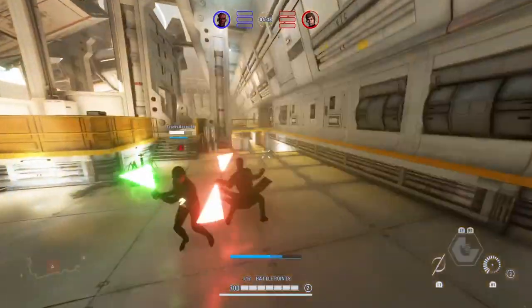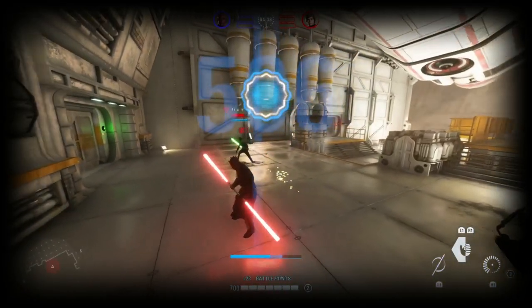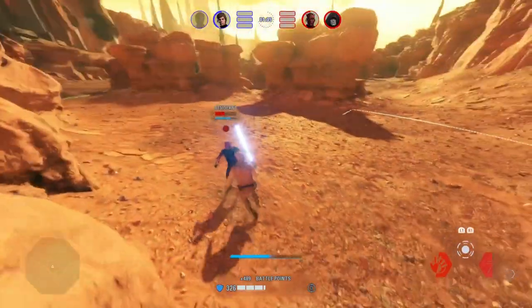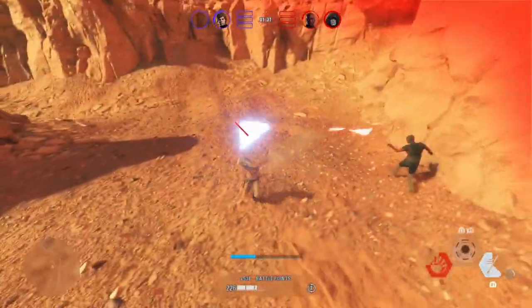If you didn't know, a stagger is an animation you get that leaves you completely vulnerable without blocking, and it happens when someone hits your block on a weird angle rather than straight on. Stagger is one of the few techniques in this game that isn't fully understood — unlike parries or hook swings — so it's cool to be able to get a bit more information about this kind of mysterious mechanic.